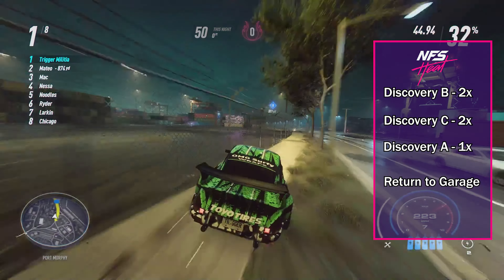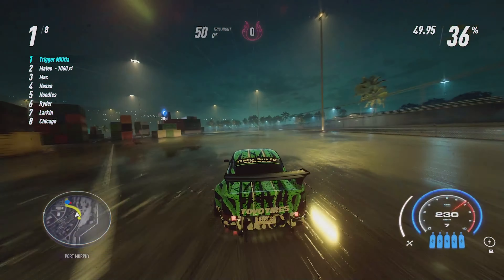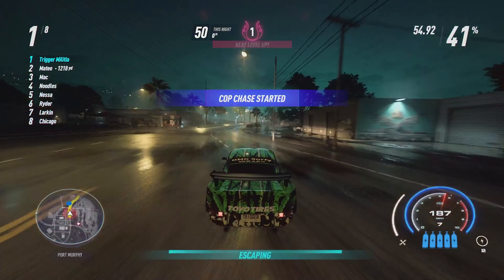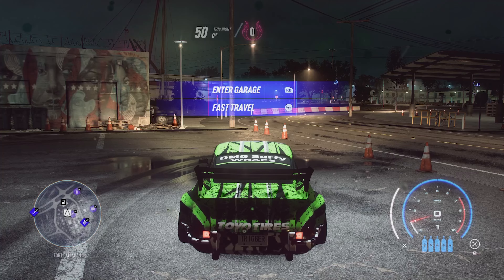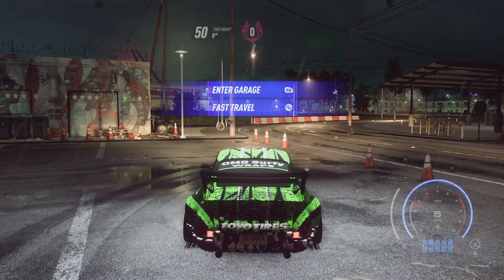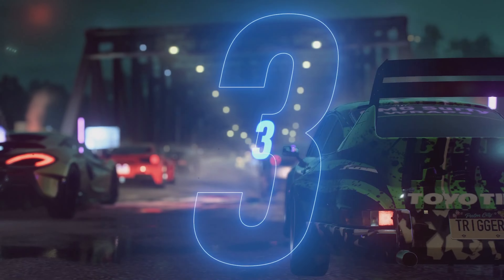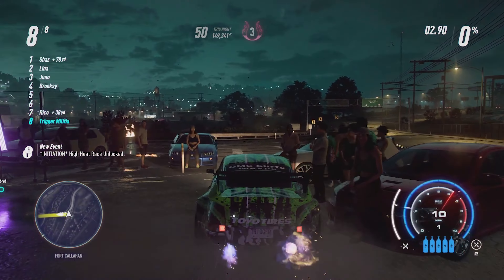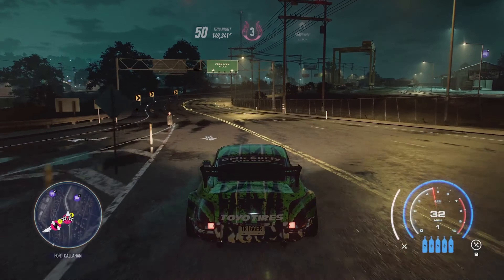This next method takes a little bit longer, but can still be completed in around 15 minutes and will reward you with about 1.1 million rep as long as you have a level 50 crew bonus. If you don't, it'll be closer to 1 million. You're going to start from that same Fort Callahan safe house and drive to the race called Spirit of Oz. Complete Spirit of Oz and then restart it just like you did for the previous method. However, once the race restarts, you're actually just going to quit the race. When you quit, drive straight to Discovery B, which is not too far down the road.